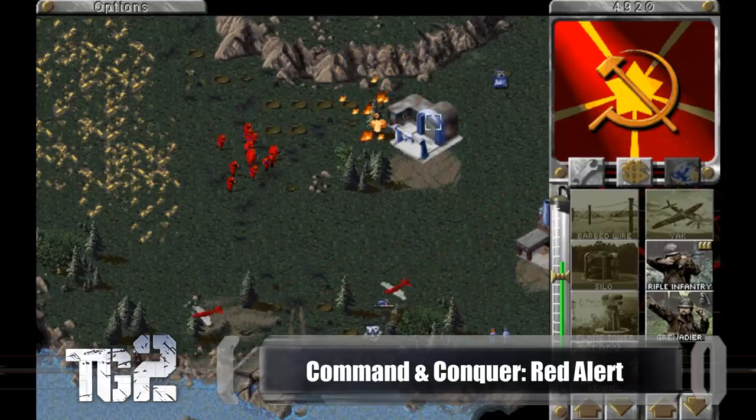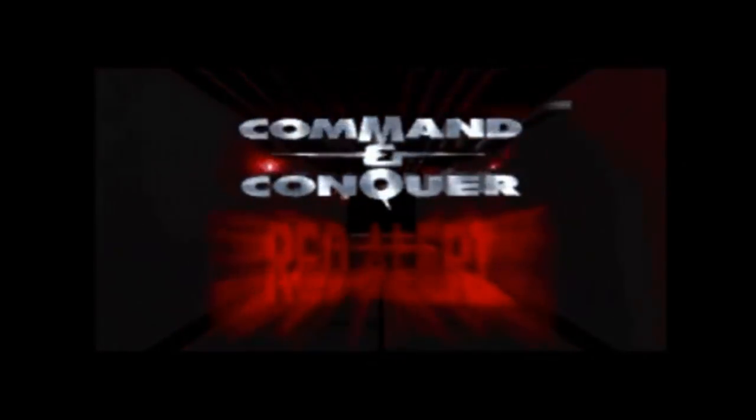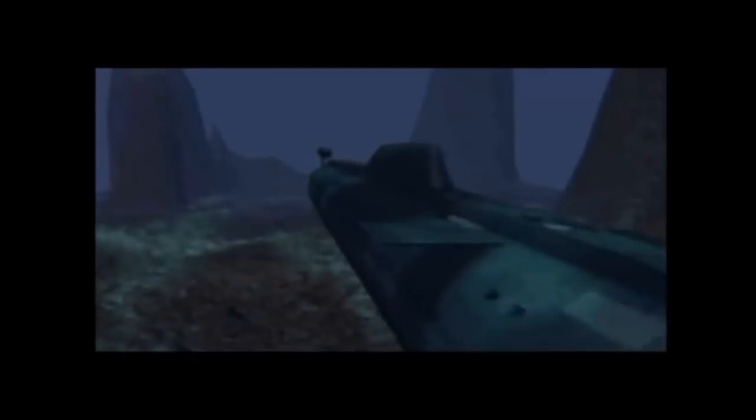The Command & Conquer franchise is the true granddaddy of real-time strategy games. C&C 1 was based on Westwood Studios' Dune title, with better balanced and tighter gameplay. Command & Conquer: Red Alert took what was learned from Command & Conquer 1 and cranked it to 11. The game takes place in an alternate timeline where Albert Einstein builds a time machine, goes back to pre-World War II, and removes Adolf Hitler from history. This event allows the Soviet Union to grow in power under Joseph Stalin, whose own ambitions of conquest make this alternate timeline a blast to play in. With unique units, impressive pre-rendered cutscenes, and goofy live-action acting, this title is on my list for best games ever. I love this franchise.